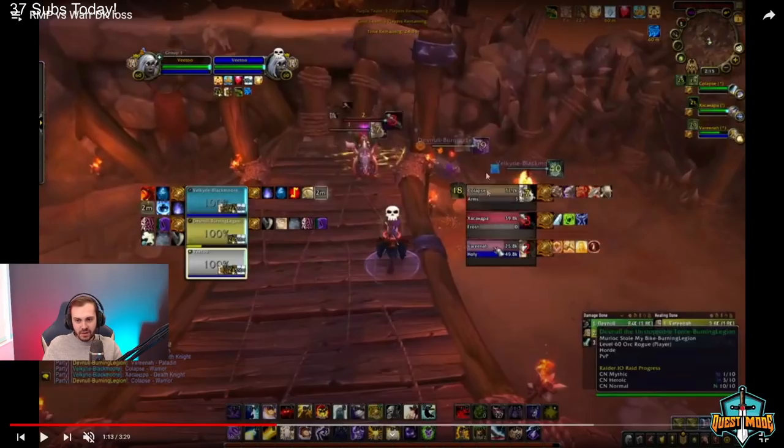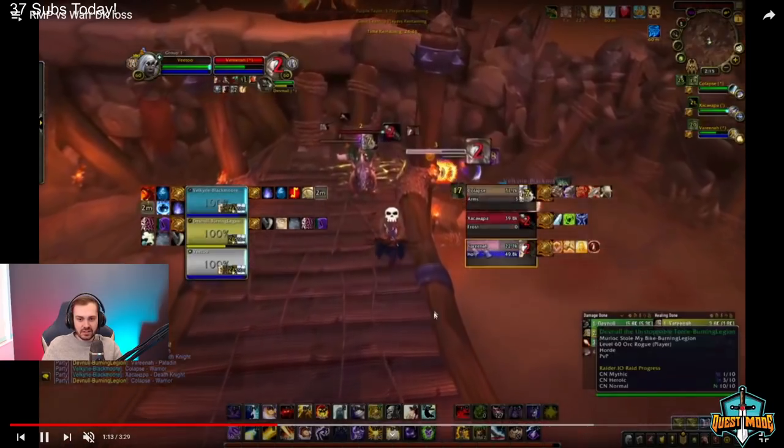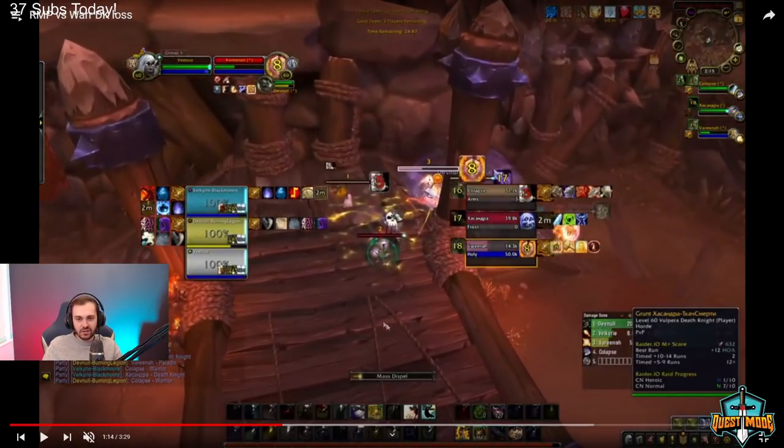So far your opener is successful. The only thing I'll say is you've got cheap shot on the pala instead of a kidney — you want the kidney because it's longer. The DK actually uses his trinket to peel with AMZ for your mage's combust, which is valid, but he needs to do it faster because their pala is already really low. It looks like he also doesn't have beacon on himself, so he won't have a Saved by the Light proc — he would probably just die if he didn't bubble because the barrier from the DK was late.